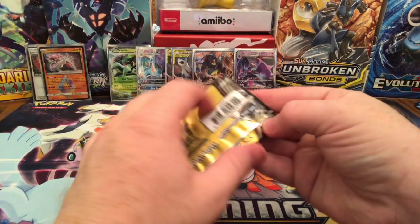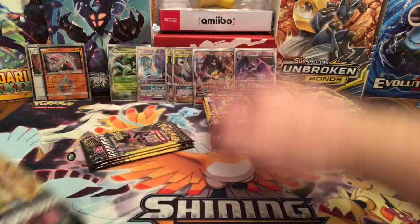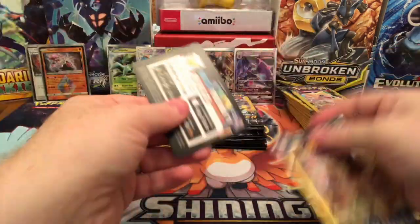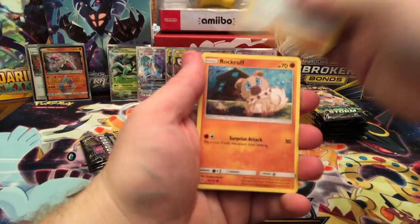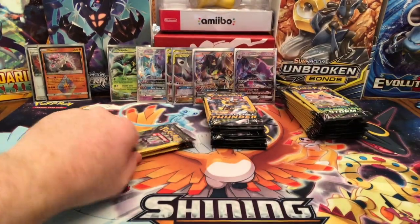Got four more packs of Forbidden Light. Like I said with my other videos, I always stack them lightest to heaviest, so the further down I'm going the heavier they are — just way easier instead of trying to weigh them during the video. Rockruff and a Spupa — at least it was only a Spupa that I messed up.